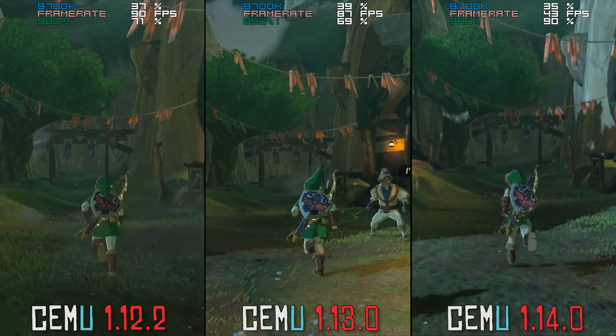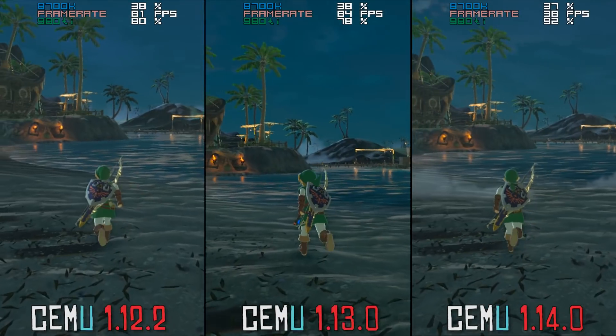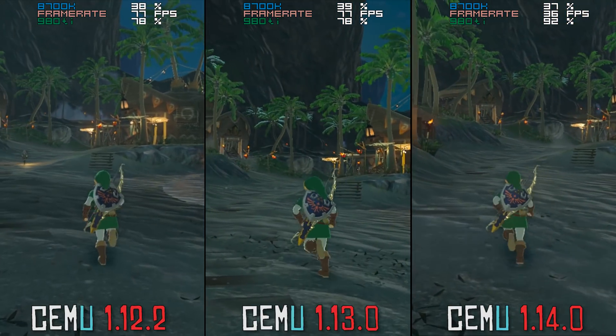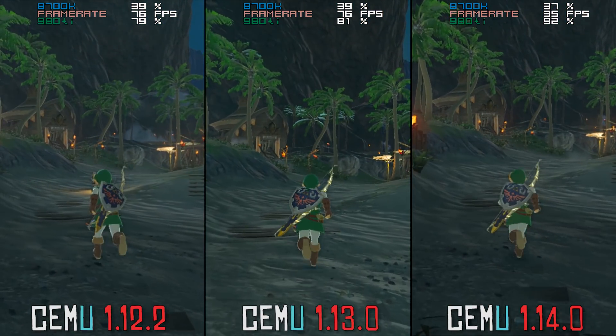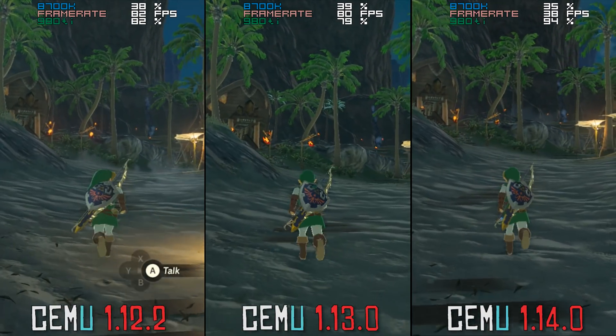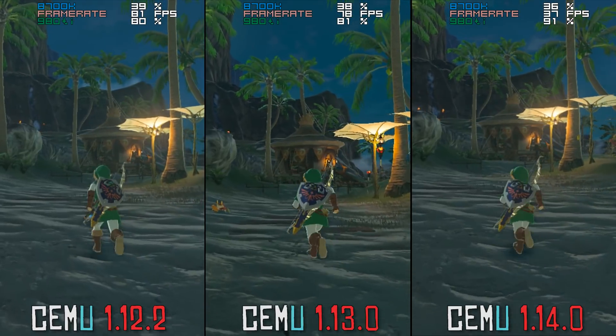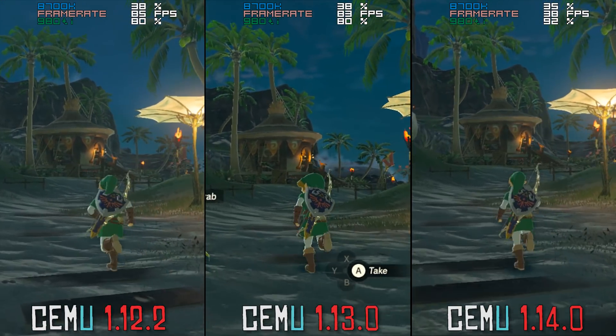AMD GPU users on the other side have reported to me that when using 1.13.0, the massive shadow issue that used to follow you around in-game is now fixed, as well as broken occlusion on foliage like grass and different kinds of plants. This change is a fairly significant compatibility improvement for all AMD CEMU users.